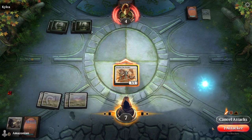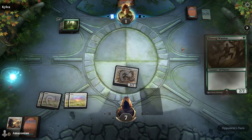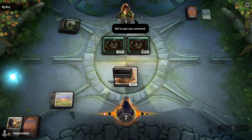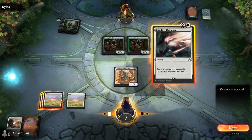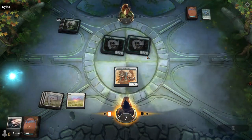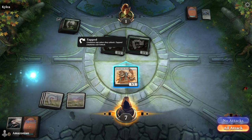Now use your Loxodon Linebreaker to attack the opponent. They've played two more creatures, but we just drew the perfect spell: Blinding Radiance. This taps — turning sideways — both of our opponent's creatures because they have a toughness of two or less, allowing us to attack through and win the game.